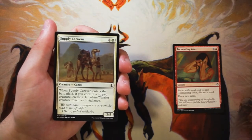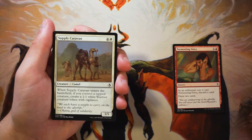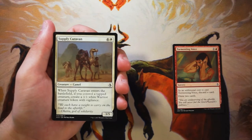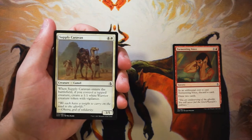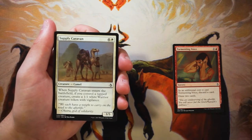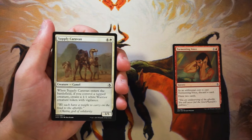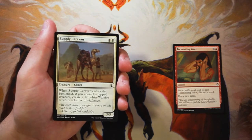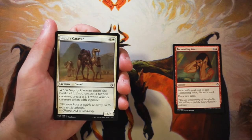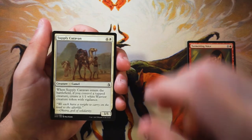Supply Caravan is a 3/5 for four and a white. When it enters the battlefield, if you control a tapped creature, create a 1/1 white Warrior token with vigilance. Anything that spits out a token along with it is, in my opinion, a leg up above a lot of other cards solely because it's immediate two-for-one value. This one's okay — it's a 3/5 for five which isn't amazing, but ideally you're getting a combined four/six worth of creatures for one card. Definitely better than Tormenting Voice, probably not our first pick but worth looking at.